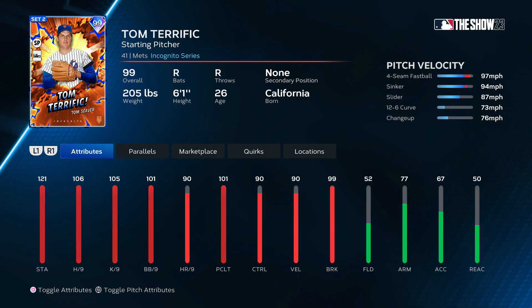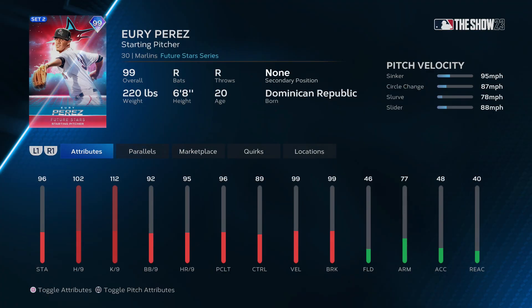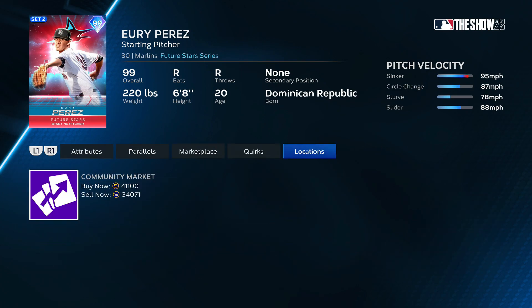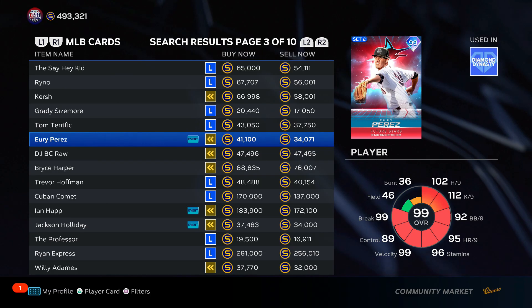Tom Seaver — pitch mix isn't the best, velo's not the best. We all know velo, jamming people up and in is what you need. Bottom of C tier. Yohan Perez — sinker, there it is, outlier on the sinker. This guy's usable. I don't think he'll be going deep in games with the stats and pitch mix he has, but 99 velo — he's definitely usable for five or six solid innings as a starter. We'll put him towards the middle of B tier.